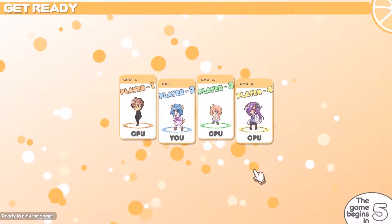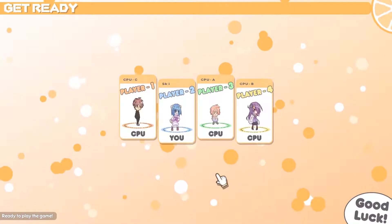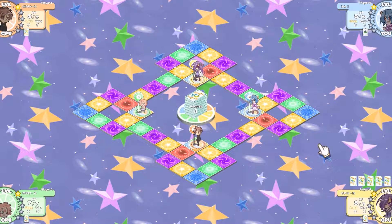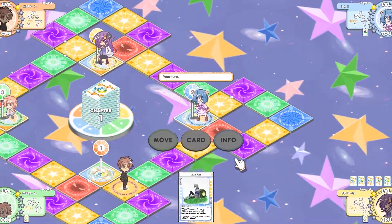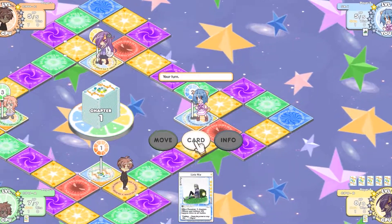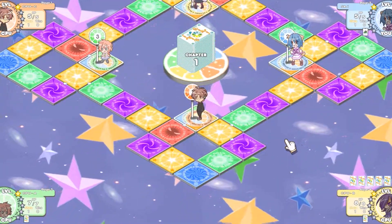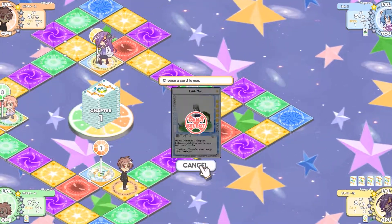Now onto the actual gameplay. Everyone starts off on their own home panel with one card from the deck. Player order is randomly assigned, and player 1 starts off the game. You have two options at the start of every turn: you can either roll the die and move, or play a card and then move. At the beginning of every chapter, or set of turns, players receive a small amount of stars. Depending on the type of panel you land on, or if there is another player on that panel, there are multiple possibilities that could happen.